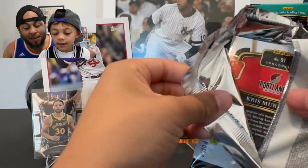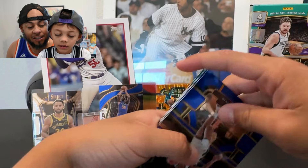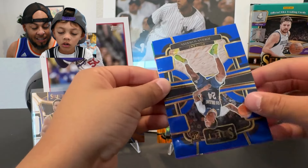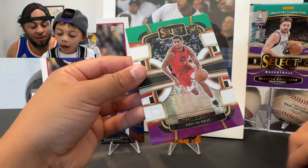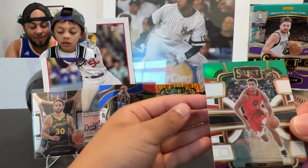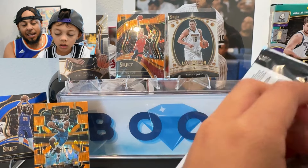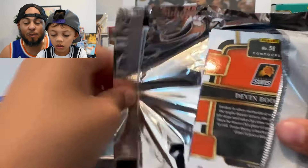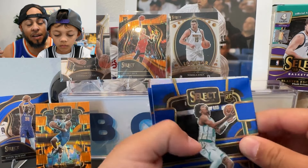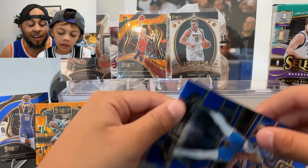So many good cards — I haven't even had a chance to put them all on the stand. We got a red, green, and white parallel — Michael Bridges, Jordan Hawkins — and a rookie, Chris Murray from the Blazers. That's an awesome first box. Moving to box two — six packs on the boom stand. I saw Steph in another box pull a tie-dye LeBron numbered to 25, which is amazing.